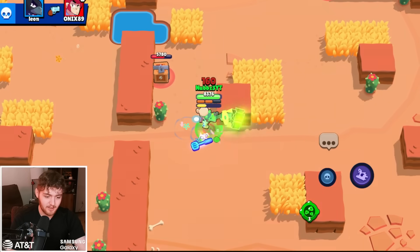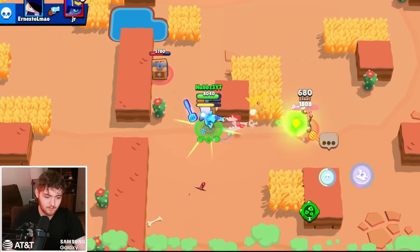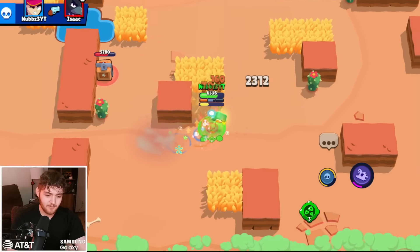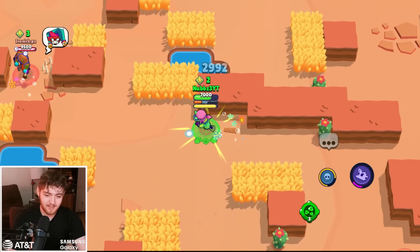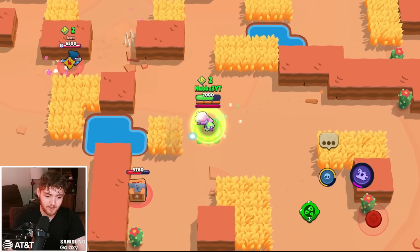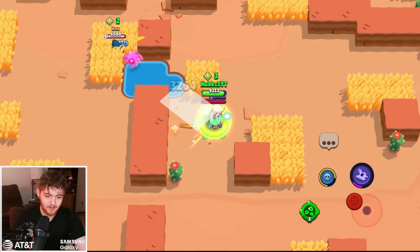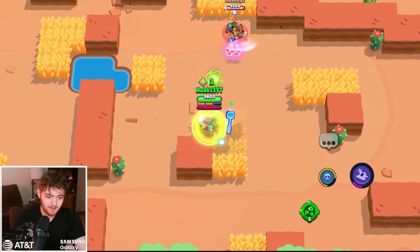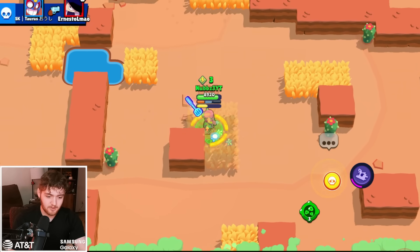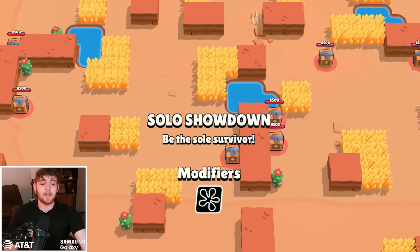Unfortunately, I am now getting targeted by this Crow, and he is dead. Poor man — you chose that fate. Now I get big money, because I have been given everything that I could ever want in life. There's another Crow — I have to remember that there's like four in this lobby. Chester may be a dead man walking.